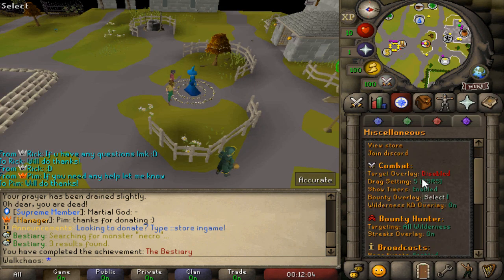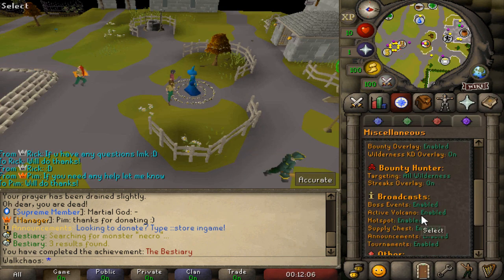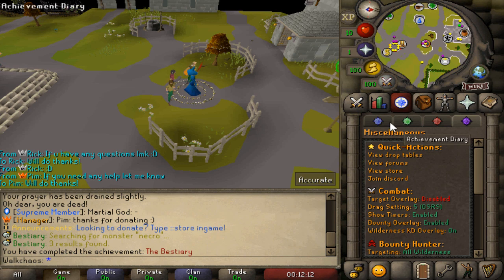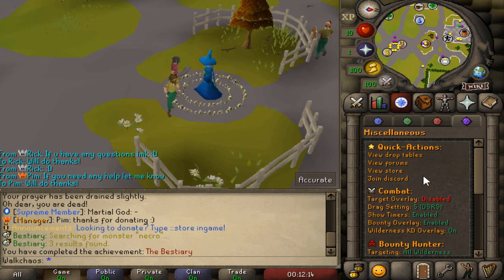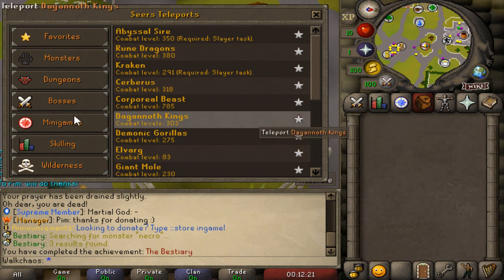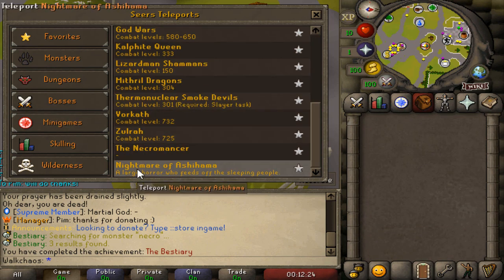That's so freaking cool. You can also see all the different broadcasts - boss events, tournaments, announcements, and other server information and stats. Everything you need to know about the server is right in here. Alright, back to the teleports - we went through the different boss teleports.